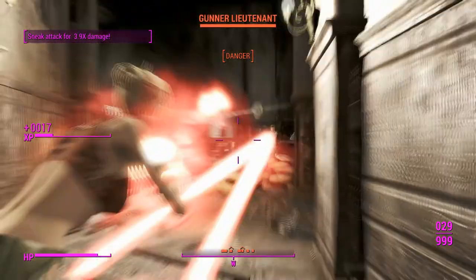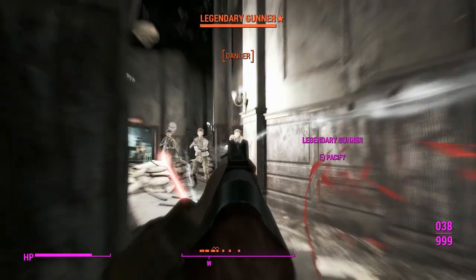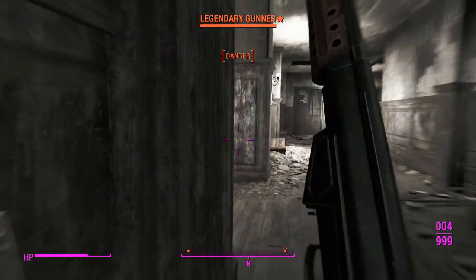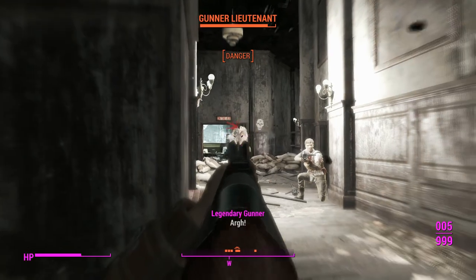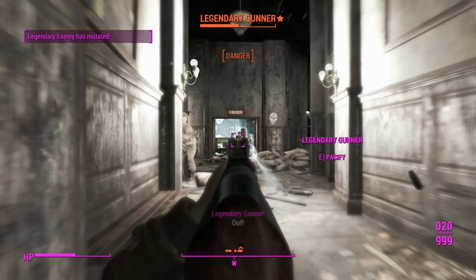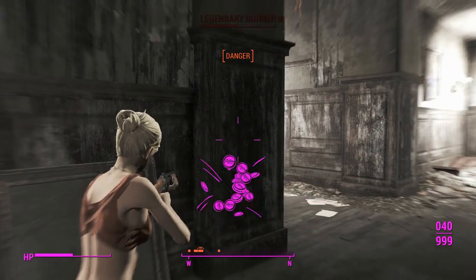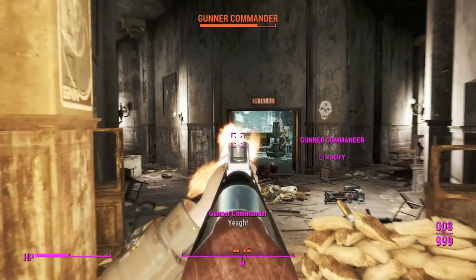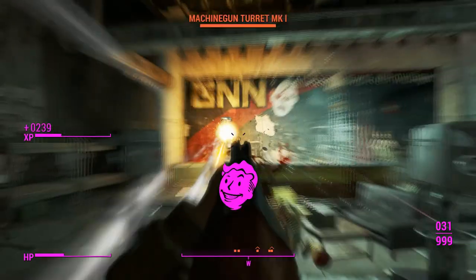I'd say our regular assault rifle still performs better, but I do enjoy seeing a friendly familiar face in the R91 in Fallout 4. The assault rifle we're using isn't quite keeping up with all these gunners, but we'll get there. The staggering effect is helping us out quite a bit without making the weapon too overpowered. With the reload you can also do it in third person, which is really neat - and the reload loosely follows what it was back in Fallout 3, which is awesome. The sound is rather similar too.